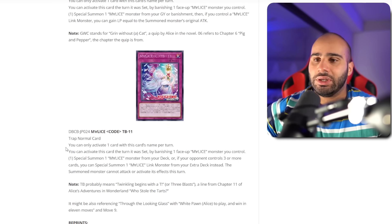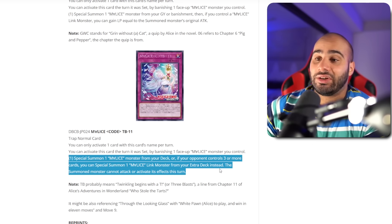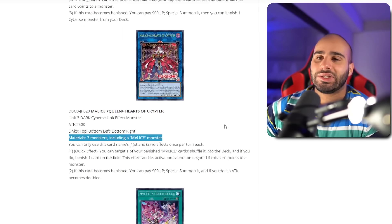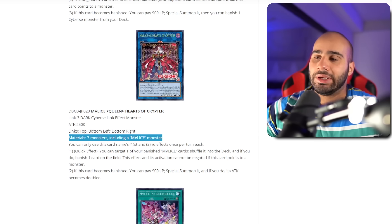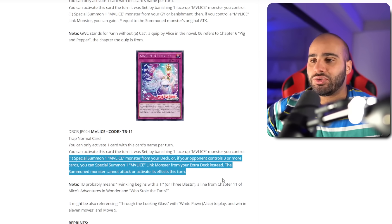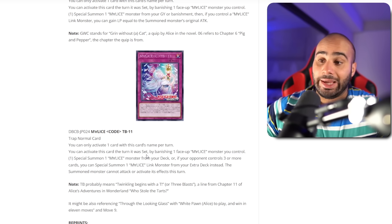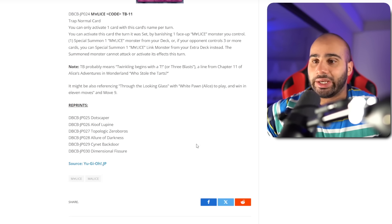Malice Code TB11 — you can activate this card during the turn it was set by banishing one face-up Malice monster you control to special summon one Malice monster from your deck. Or if your opponent controls three or more cards, you can special summon one Malice Link monster from your extra deck instead — but the summoned monster cannot attack or activate its effects this turn. It would have been nice to cheat out Hearts of Cryptor, which is hard to summon since it's a Link 3 requiring three actual monsters — meaning summoning it turn one likely walks into Nibiru and then Dark Ruler. Overall it's a nice interruption on turn one or a beater — especially useful against trap decks going into their end phase.